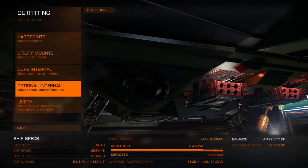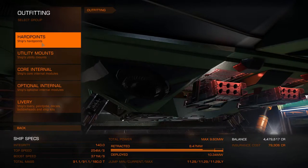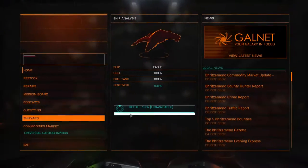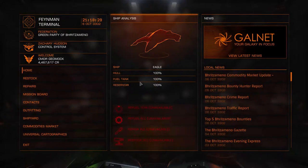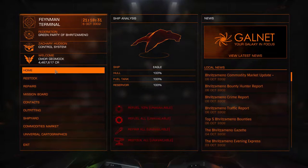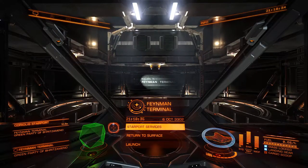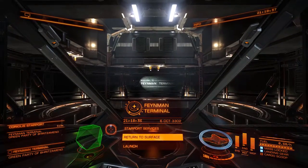Welcome back. I went ahead and put the missile launchers on there. They are the Seeker missile racks. I've got to buy all the missiles for them — $12,000. We're going to head out of here and back to a resource site.